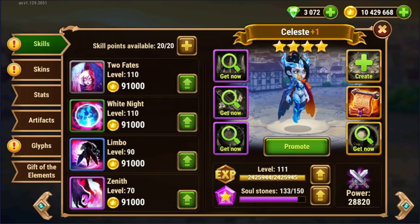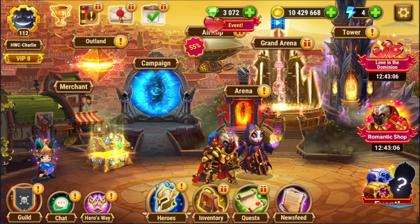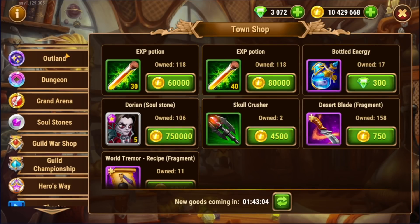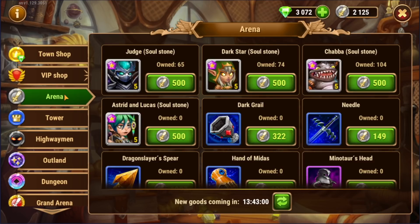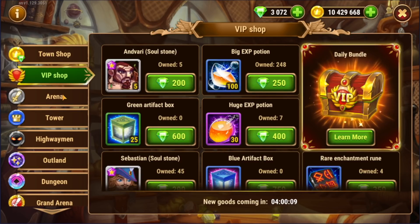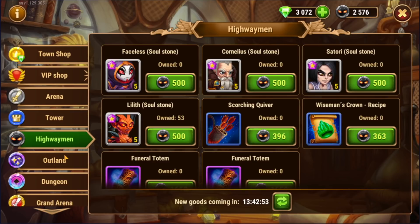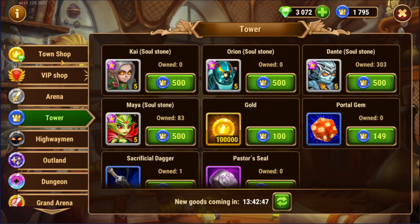I get a lot of questions all the time about specific shops: Charlie, what's the best thing to buy from the arena shop? Charlie, what's the best thing to buy from the outland shop? I've covered all of these in separate videos individually, so if you want to just search on my channel, you can find the best thing to buy from the dungeon shop, the tower shop — go ahead and check all those out.